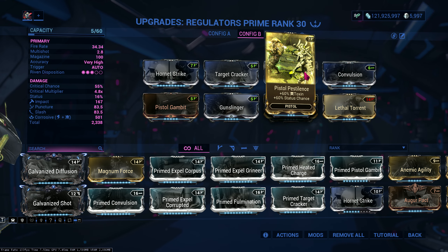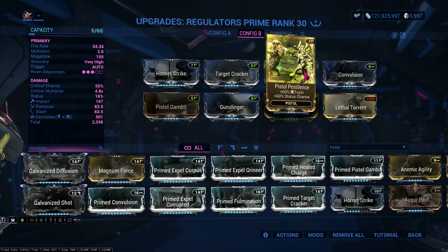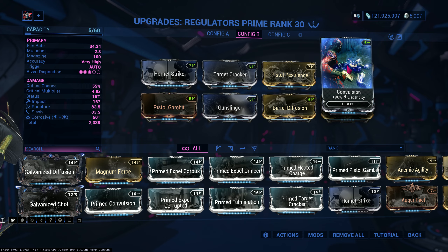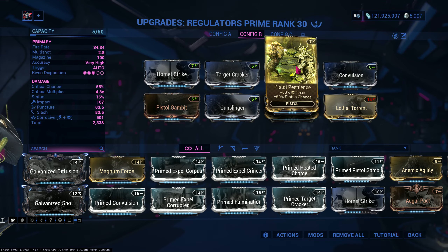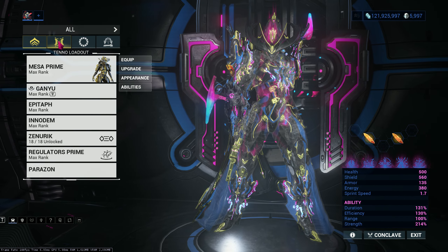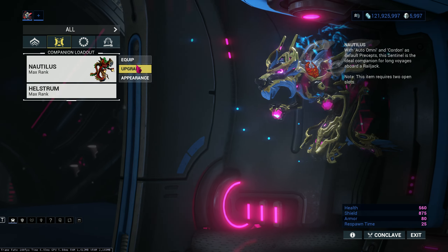Convulsion is my electric mod paired up with Pistol Pestilence to make Corrosive, and it gives a tiny bit of status so I can proc Corrosive more and reduce their armor just a little more. And here's going to be the highlight of the loadout — Nautilus.